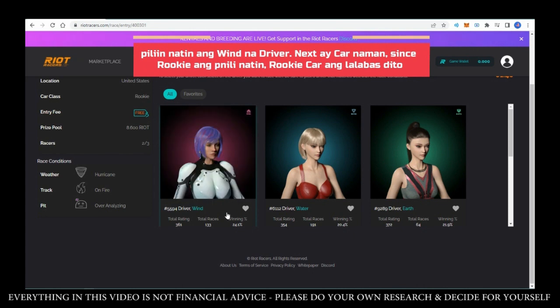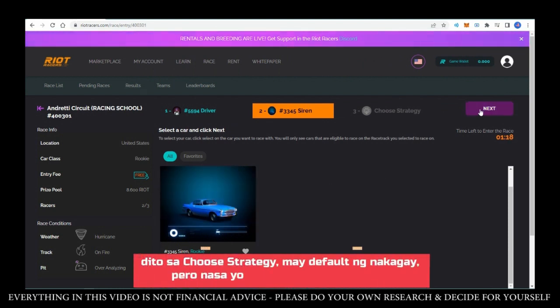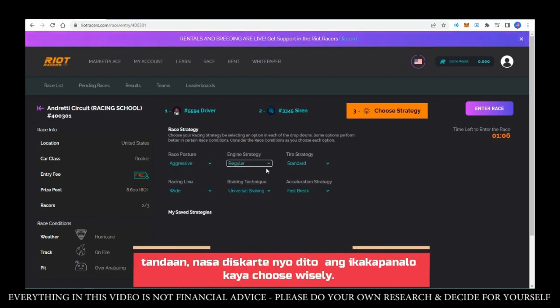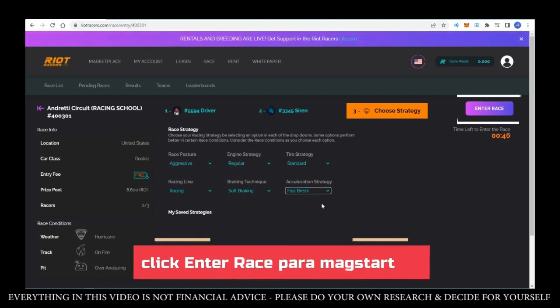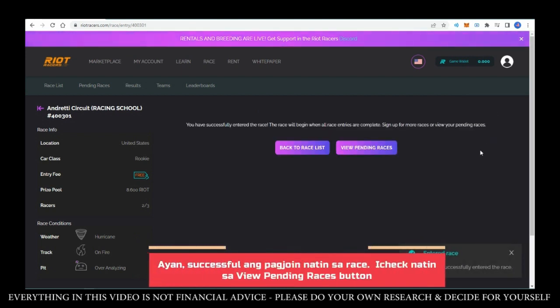Let's select the wind driver. Next, choose the car. Since we selected rookie, the rookie car automatically appears. Select it, then choose your strategy. There's a default strategy already set, but you can change it if you want. Remember, your strategy is what determines how you win, so choose wisely. This game is very strategic — it's not just random. Once we've selected our strategy, click enter race to start. Our entry to the race was successful. Check the View Pending Races button to see our race. The race is still ongoing. Check the Results tab once it's done — and there's a result from our race.